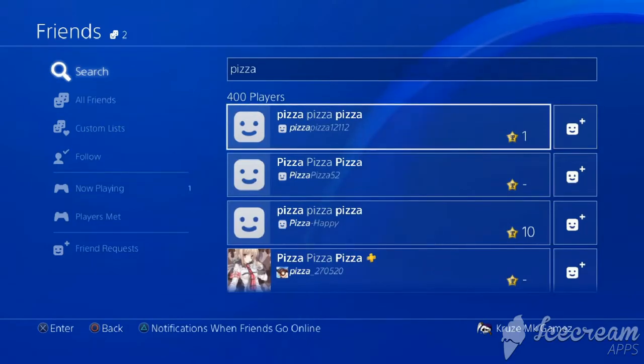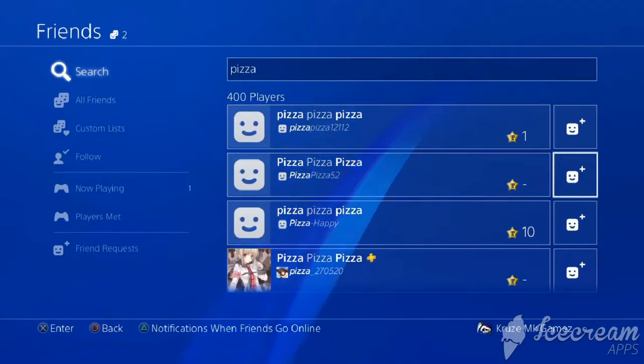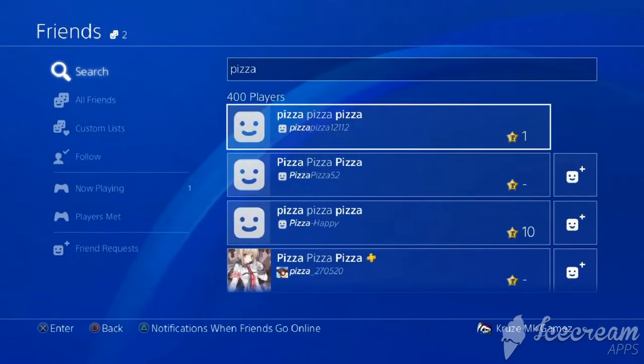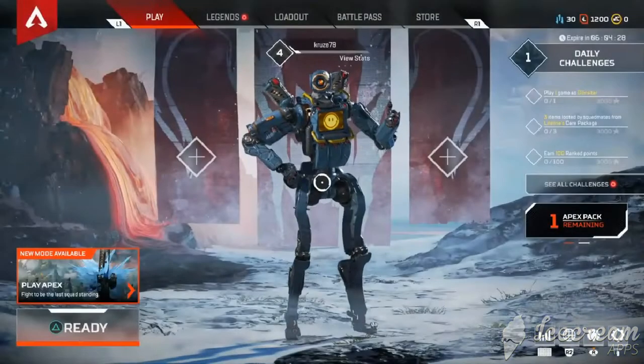All you have to do next is press O to come to the friend list. Once you have done that, you just want to go over to where you see the smiley face icon highlighted, click it, and it says 'send close friend request.' That's all you need to do — just press send.